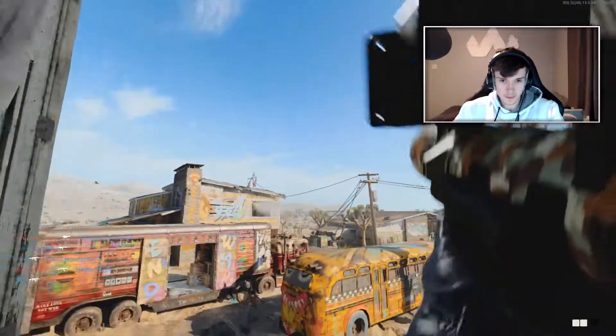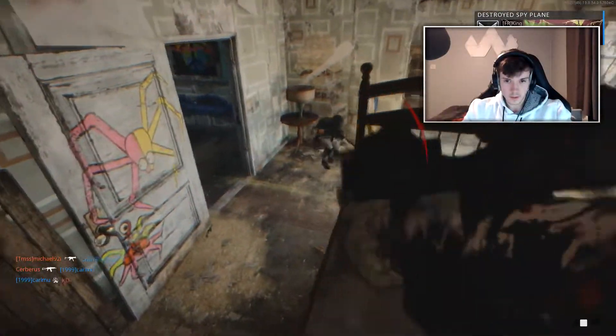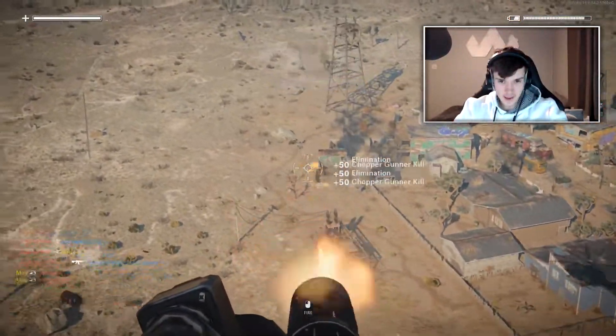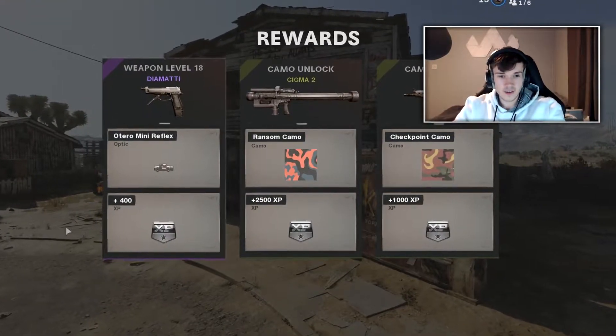But if you want to complete this challenge, rush mid from spawn and camp both buildings — you do get better with the gun over time, as at first it is extremely frustrating. I even got to the point where I got a positive KD and a chopper gunner with the Sigma, which I cannot explain how I did that. Anyway, I hope this has helped, and good luck with the challenge, lads. I'll see you in a bit. Bye!